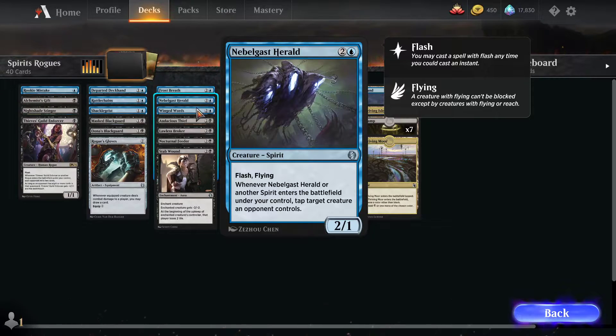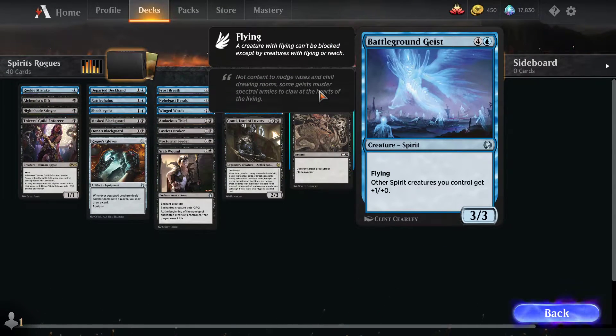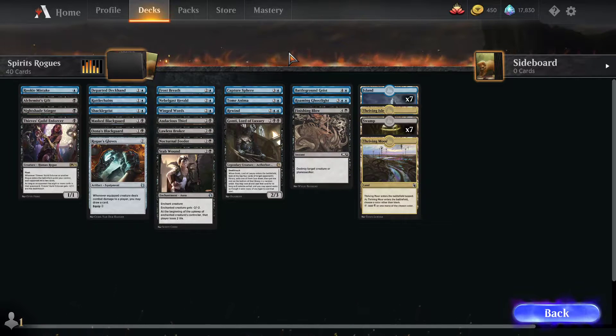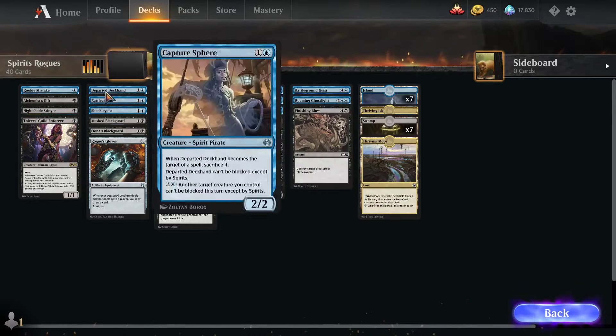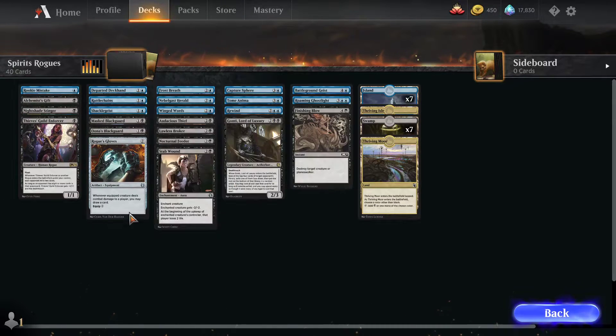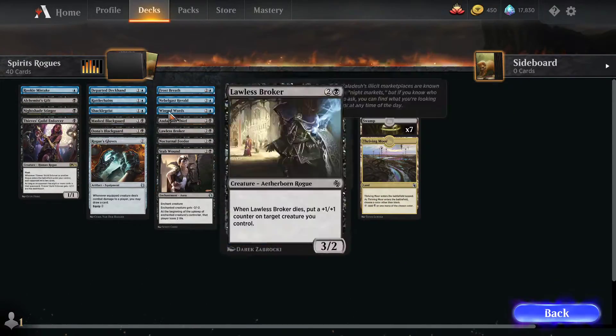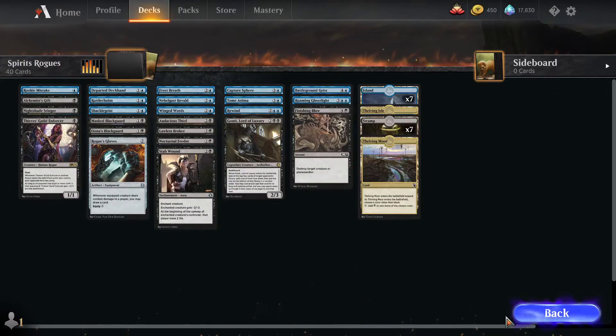Nebelgast Herald has flying and taps something whenever a spirit comes into play. Roaming Ghostlight has flying. Battlegroundgeist has flying. We have all kinds of evasive stuff in blue. Even Tome Anima can't be blocked at all if we've drawn two cards this turn. And Departed Deckhand can't be blocked except by spirits. So tons of stuff that combos with the Rogue's Gloves, which is really cool. Both of the halves work together pretty well — it's kind of just a blue-black evasion sort of strategy.